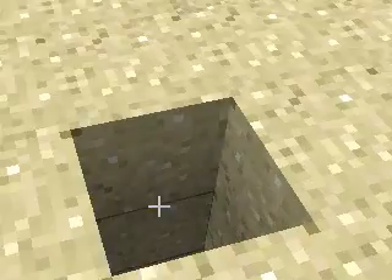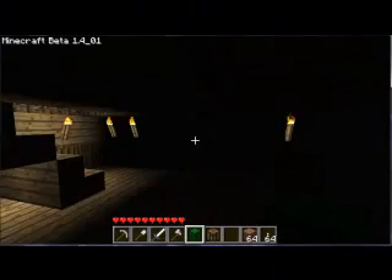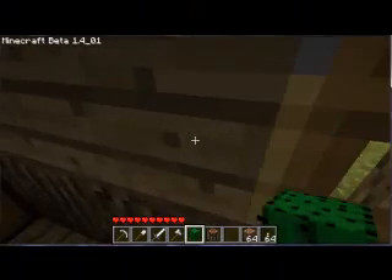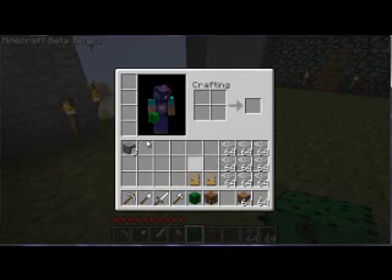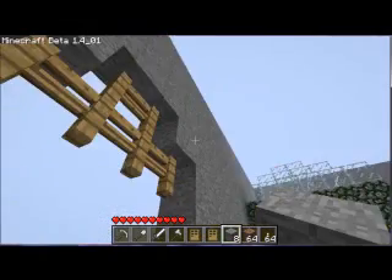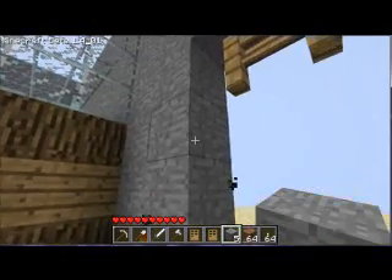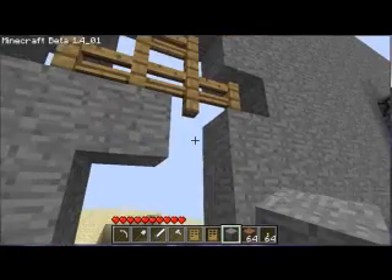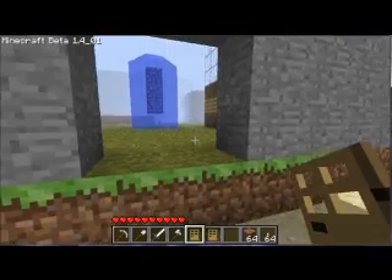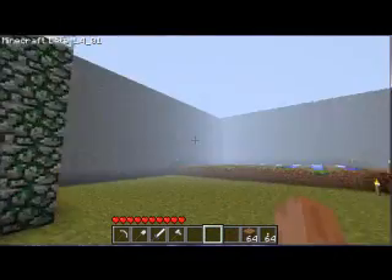Now as you can see I'm in the castle. This is a very random mod — it sometimes messes up and the terrain around you just disappears. I just had to make a front entrance. This is a castle — technically it's just an area with a bunch of stuff in it.